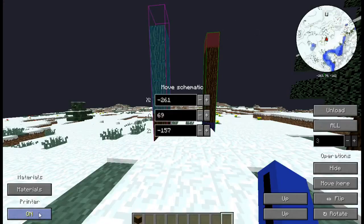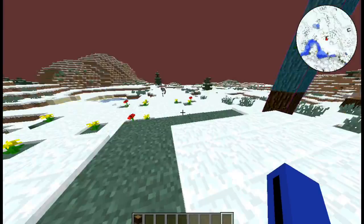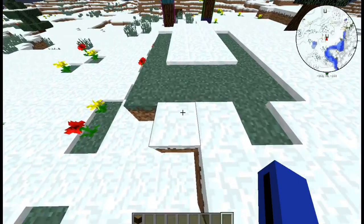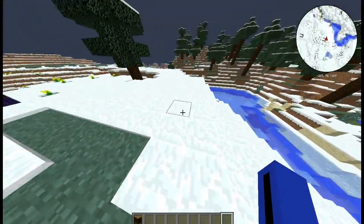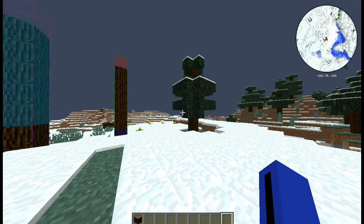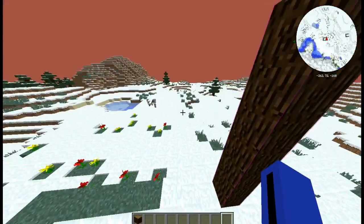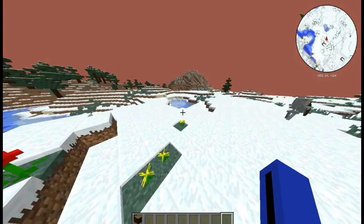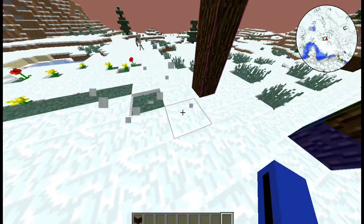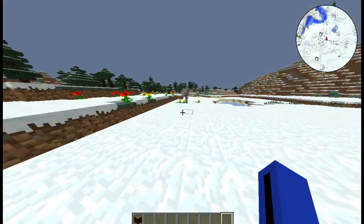Now, for the last thing guys, I'm going to demonstrate the printer. Very useful — but also very, very server unfriendly, because it's basically auto-build. So I have it turned on, as you can see. If I go anywhere near this schematic — check that out — it just automatically builds it. This is illegal on almost every server besides cannoning servers or creative servers. Check your server's rules — very important. But that's basically what it does: it will just auto-build for you and fill in whatever your Schematica shows.